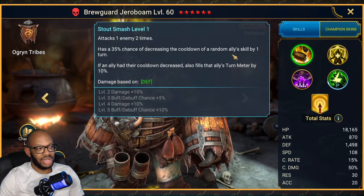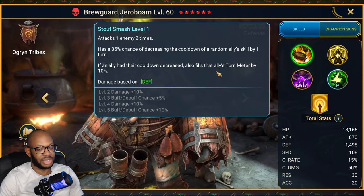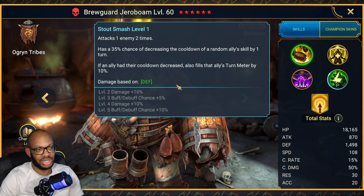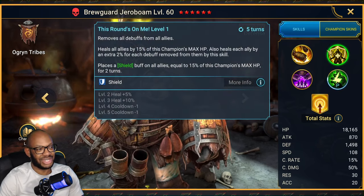Starting things off with the A1 — it's an A1 we've seen on plenty of champions nowadays. It's a single target two-hitter with a 50% chance when booked of decreasing the cooldown of a random ally skill by one turn. And if their cooldown is decreased, it will fill the turn meter by 10%, which is nice. This A1, I know it seems a lot more commonplace nowadays, but it is helpful for these types of champions to exist as some sort of counterplay towards the lockout meta that is still pervasive in PvP. But it's not the best skill when we get through the rest of his kit.